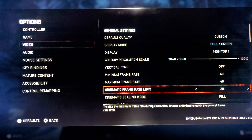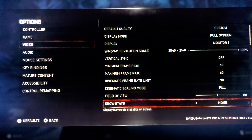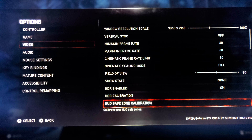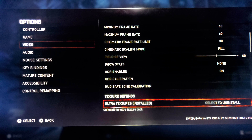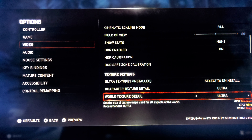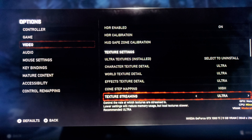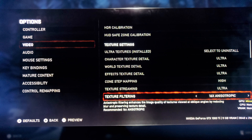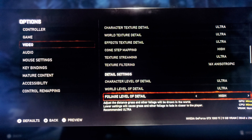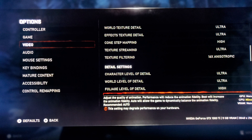World Sync is off — the game has no screen tearing, which is pretty amazing. Running at 60; I take the cinematics down to 30. Field of view is standard, HDR is enabled, AC calibration — all that stuff's good. The ultra textures are installed, character textures are ultra, world texture ultra. Cone step mapping I have on high, texture streaming is ultra, texture filtering is 16x anisotropic, level of detail ultra.